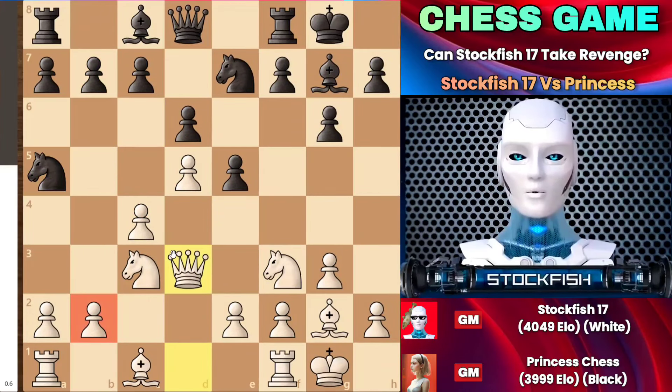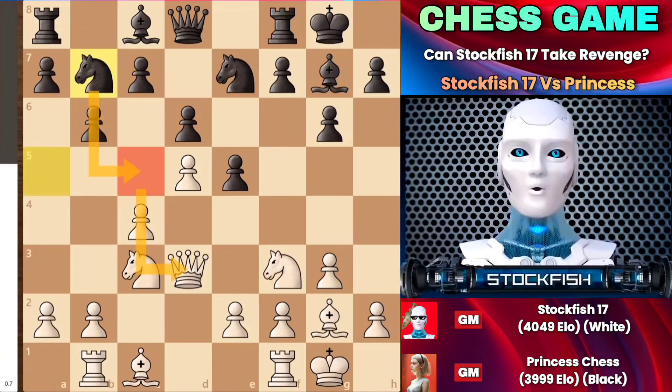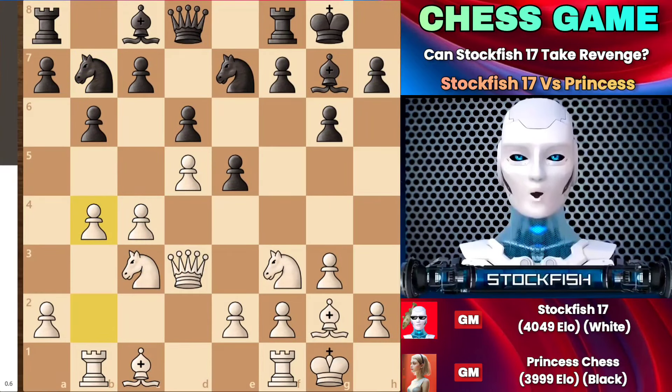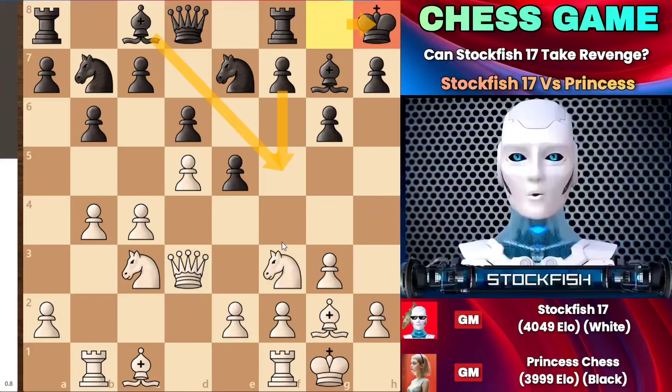That's why I played queen D3, threatening to ruin her knight with B4. A few moves later, the knight went back, considering knight to C5, maneuvering like a powerful army defending its country. After a few moves, when her king slid to H8, it became quite evident that she wanted to play F5, where her bishop could support the pawn, or even F4 could be possible — she could push forward her pieces to attack my king's side.